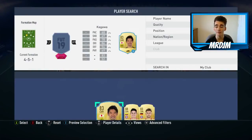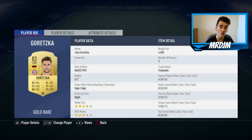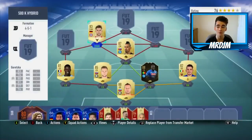On the left-hand side I've gone with the 83-rated Leon Goretzka for 4,400 coins. I was using him as more of a defensive midfielder in the team, and I think he plays that role very well. He's got very good pace to track back, and he's pretty good at intercepting and winning the ball back for you.